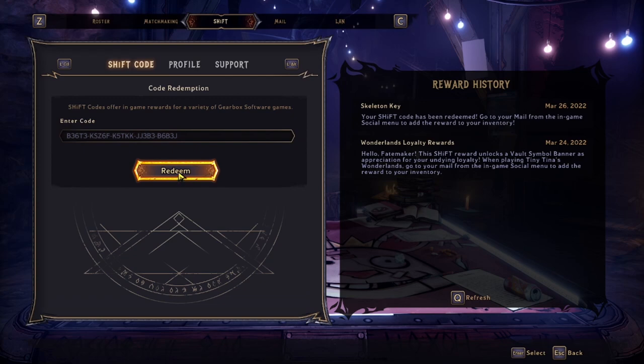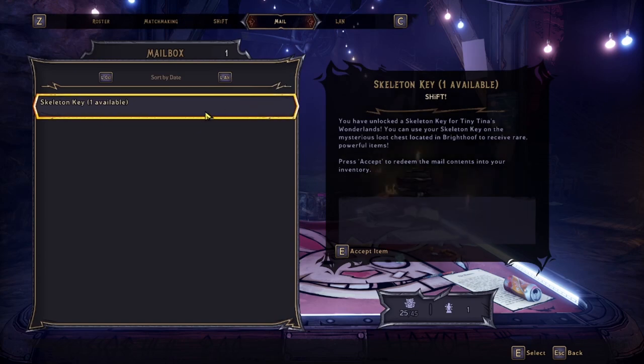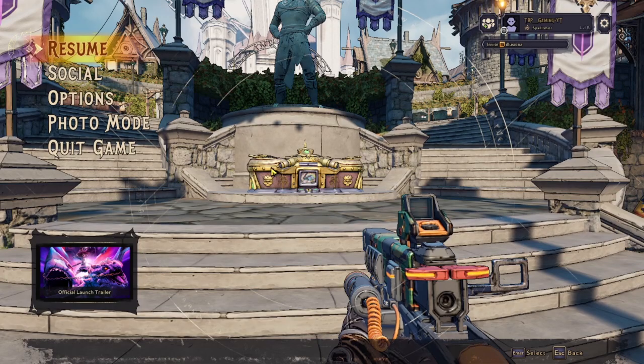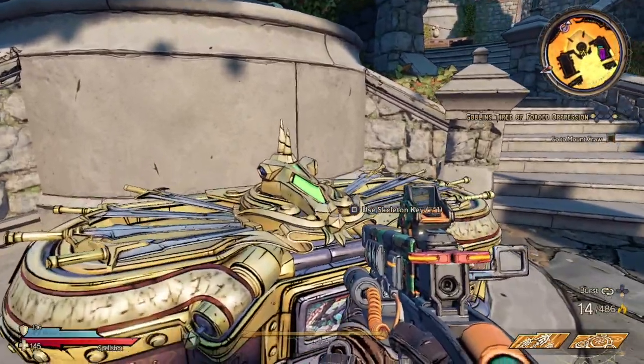Redemption was successful for the second code. We go to our inventory and we now have two keys.